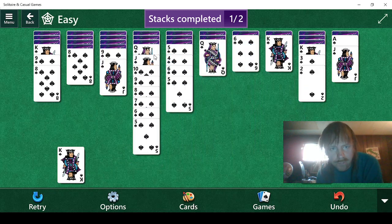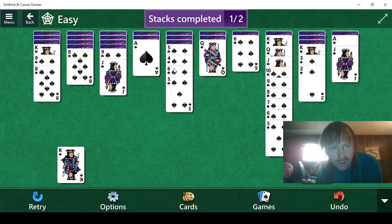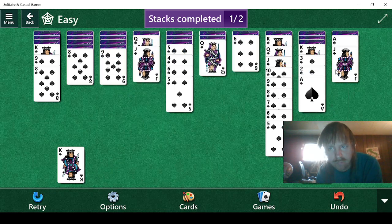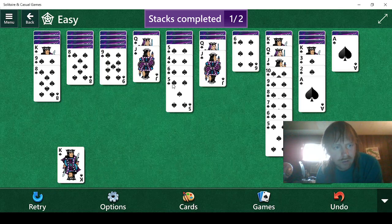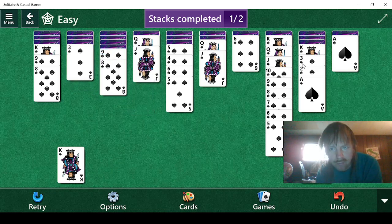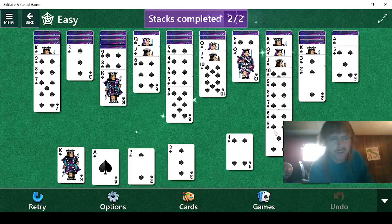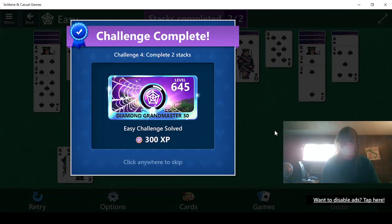We could really use a 7 here so we get that 4. We do have a 3, 2, Ace there. All we need is the 4. We don't even need to move that. There's the 2. We need a 4. There it is. 3, 2, and Ace, and we win. That didn't take too awfully long, which is good.